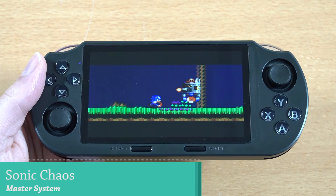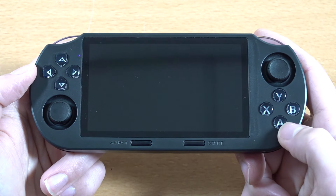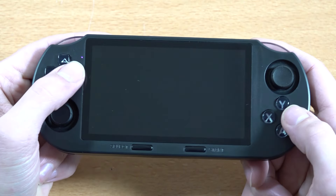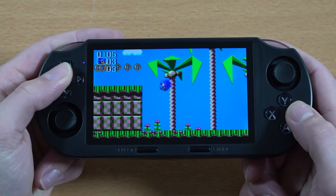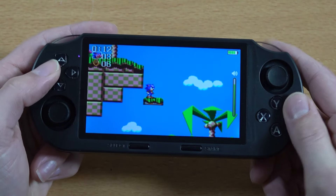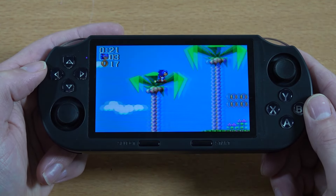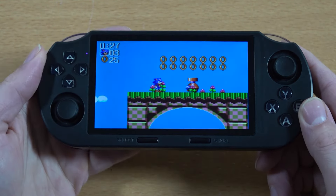Let's move on to the Master System — the overall performance seems to be working great. For cheaper devices it's absolutely great that they added so many new platforms, however I wish there was a little bit of an option for tweaking. The emulation performance seems to be running just fine. The biggest problem is the audio levels between emulators — the Master System sounds okay, but Atari was way too loud.